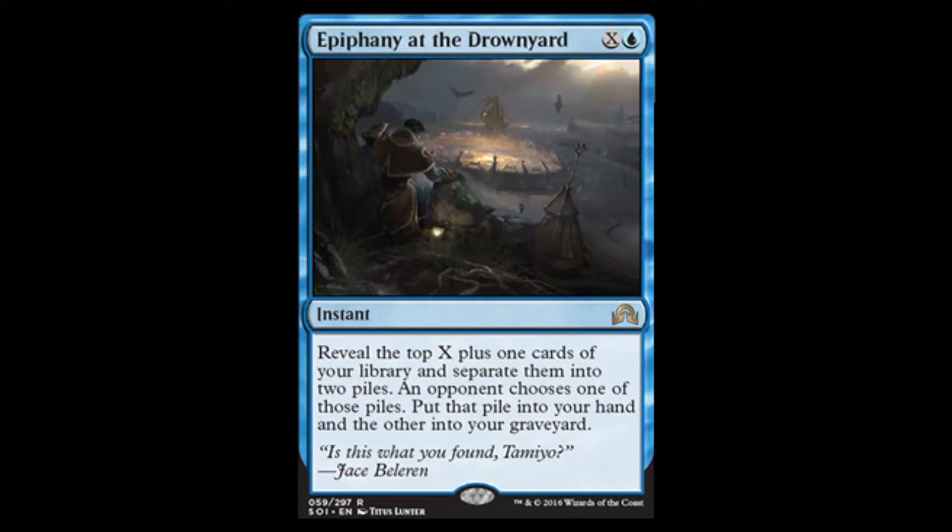If you happen to look at the top six or seven cards, or even three, you know what you want. Say it's five cards and you really want one of them — you make a pile of one and the other pile of the other four cards. The opponent is probably going to be pretty wary of that one card. But if they give you the four cards, card advantage. If they give you the one card, it's the one you really needed. I'm really excited.